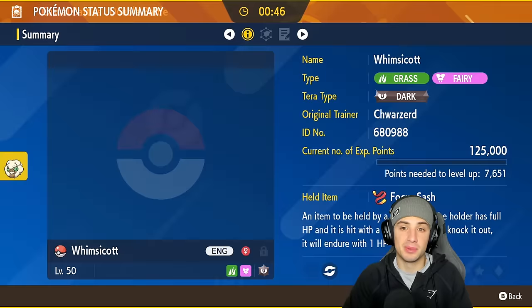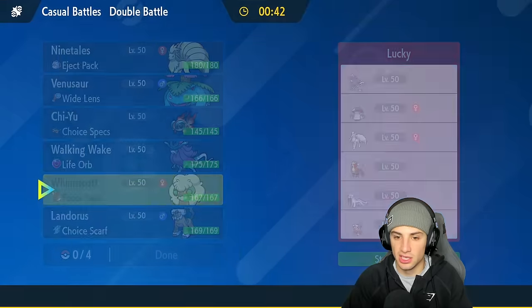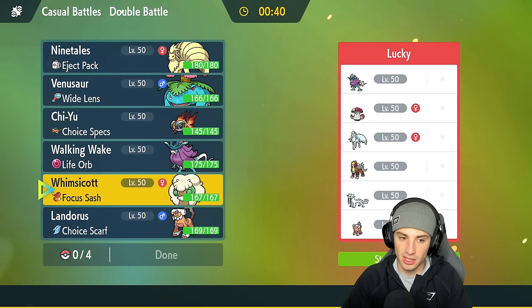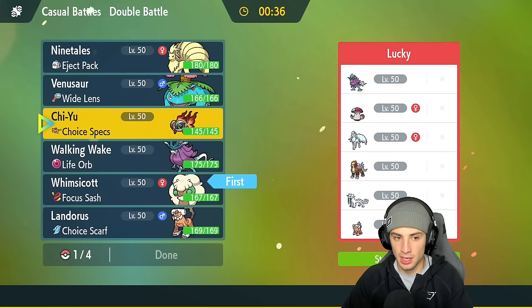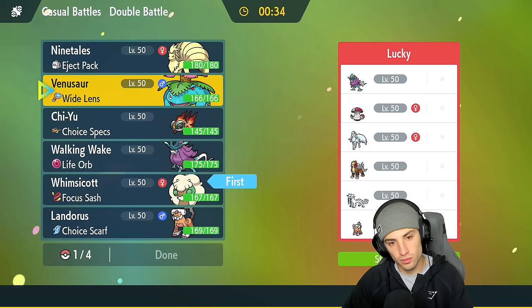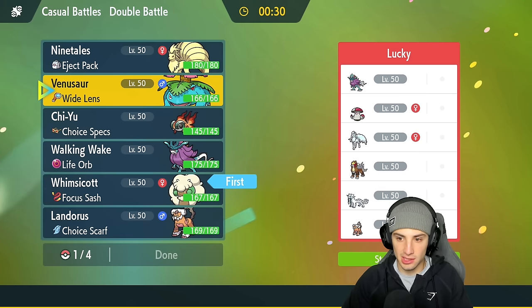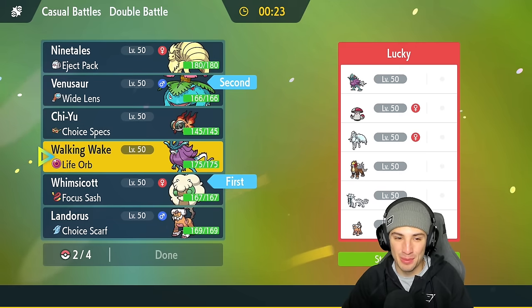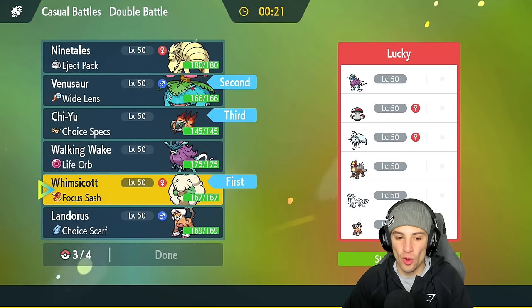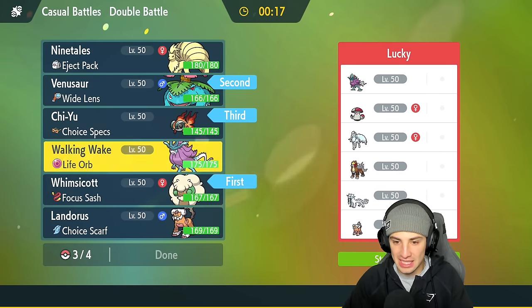I definitely want to bring Venusaur at some point — it's an absolute stud. Whimsicott is going to be top tier in Regulation F; it's such a good lead because we can set up Tailwind, go into Sunny Day, plenty of options. So I'm going Whimsicott lead, and yes, Venusaur alongside it. In the back we're going Chi-Yu and either Walking Wake or Landorus.